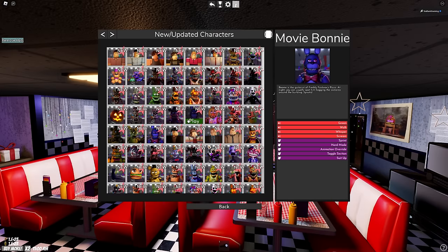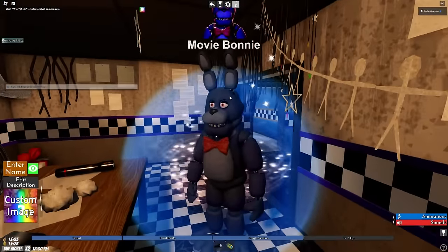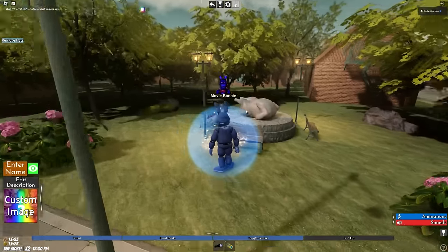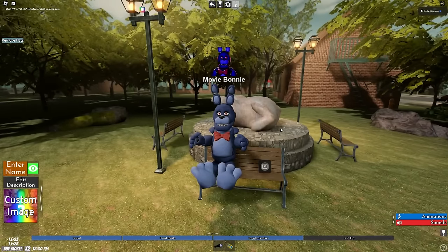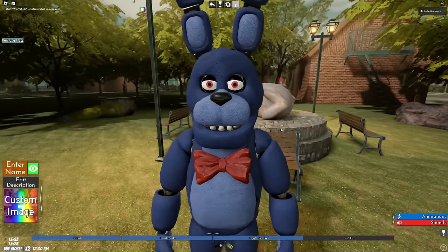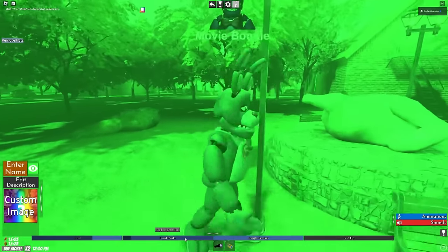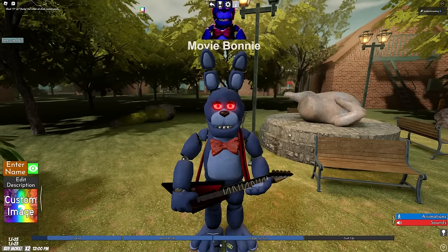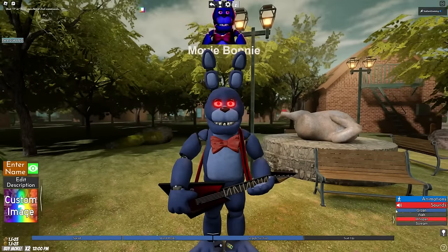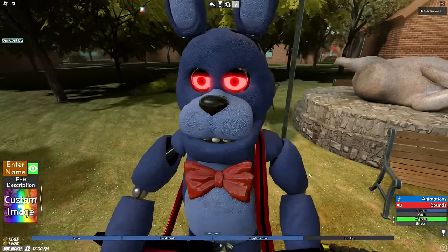We did Movie Freddy, so let's go to Movie Bonnie. Let's go outside to the chicken statue park. We have a sprint, a hard mode which is just green night vision, toggle eyes, and a suit up with the guitar. For sounds it looks like the basic Bonnie sounds you'd come to expect after playing FNAF for, I don't know, ten years.